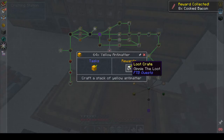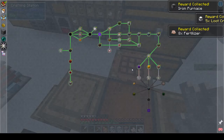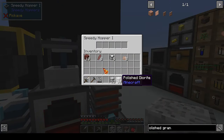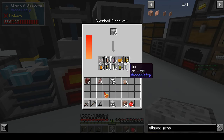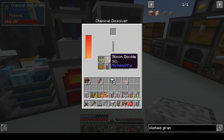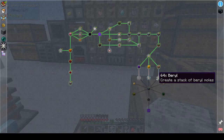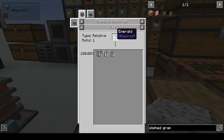Last week I went ahead and made the yellow antimatter and the purple antimatter and I'm collecting the wards for those. I made polished diorite by accident and put it into the chemical dissolver but it didn't bring out anything we need right now. We need to make beryl, and you can only get beryllium from emeralds and polished granite — not polished diorite.